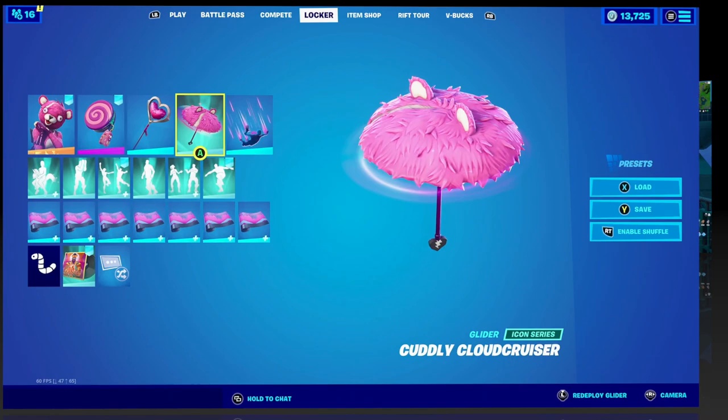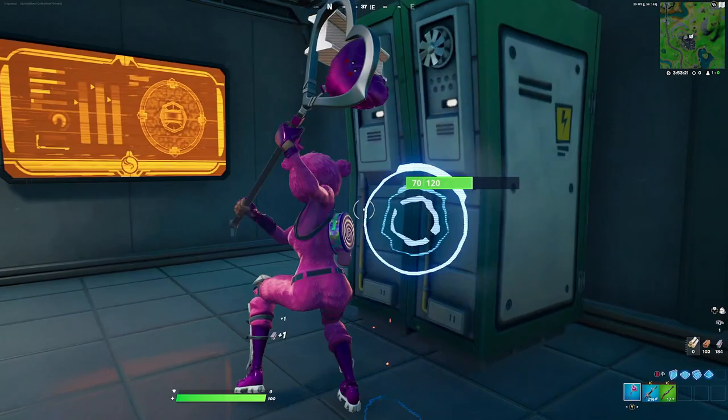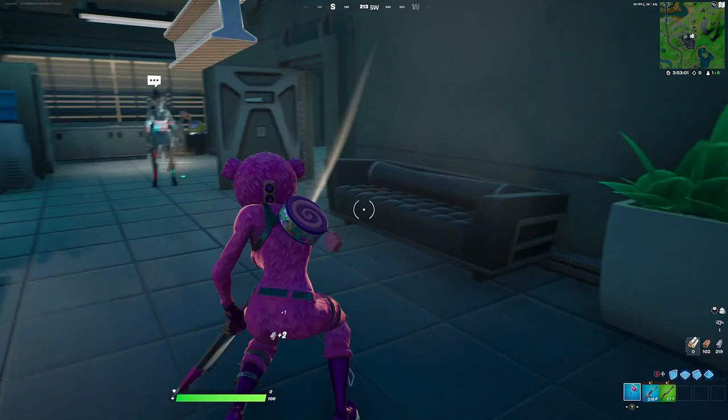For our next combination with the Cuddly Cloud Cruiser, we're going to be pairing it up with the Cuddle Team Leader — again one of those no-brainer combinations. The Cuddle Team Leader is very iconic and matches perfectly with the glider since they are ripping off the top of the head just to make it into a glider. For the back bling we're going with the Sour Sorrel — not just pink, it also has purple. If you look closely at the gloves and boots she does have purple, which goes really well with the back bling. For the harvesting tool we're going with the Heavy Heart — it's a pinky harvesting tool with pink aesthetics and silver, which goes really well.